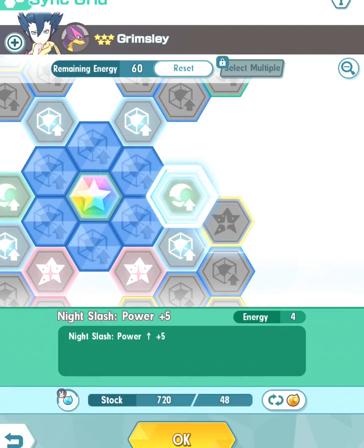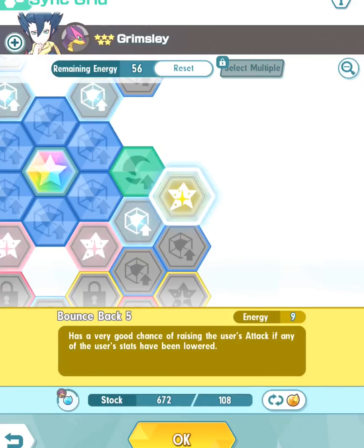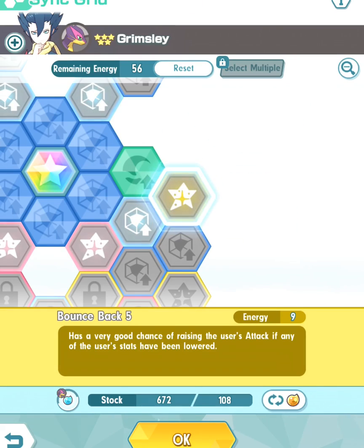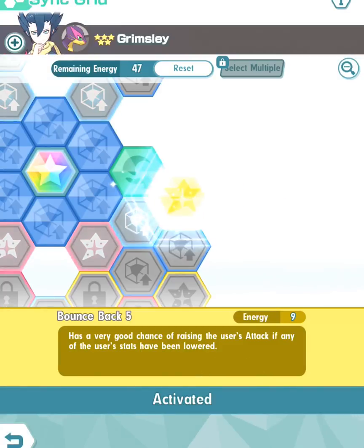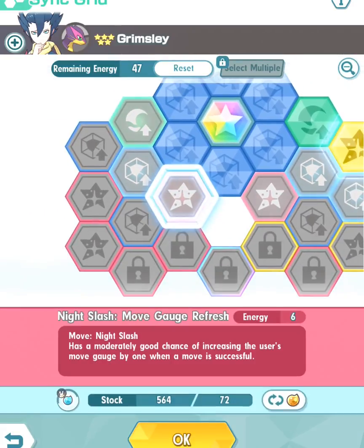Bounce Back 5 has a very good chance of raising the user's attack if any of the user's stats have been lowered. The great thing about Bounce Back 5 is that when you use All or Nothing, stats will decrease — specifically it drastically lowers the user's defense. So if anything happens to Liepard's stats, Bounce Back will take effect. I highly recommend you unlock this tile.